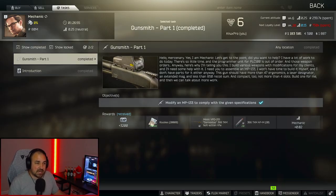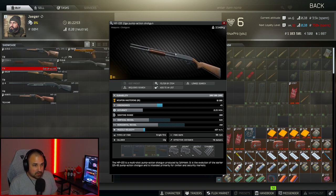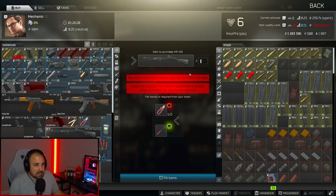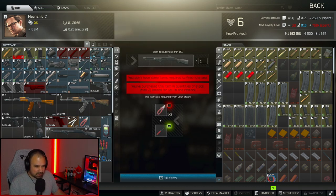The first problem we're going to run into is actually getting the MP133 shotgun. You used to be able to buy this from Jaeger no problem, but as you can see, if you're currently playing this patch, the weapon is sold out. I think this was purposely done to slow down progression before level 15. There's one option: a barter with Mechanic to get the MP133 shotgun. It's actually a good barter because it includes some stuff you'll need, but you'll need two elite pliers and one screwdriver, which can be hit or miss to find.